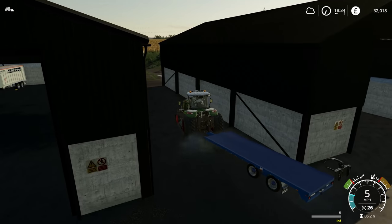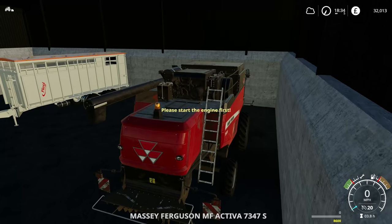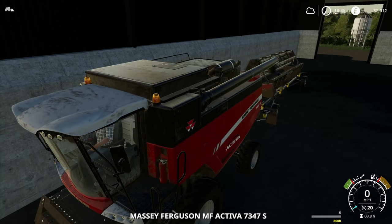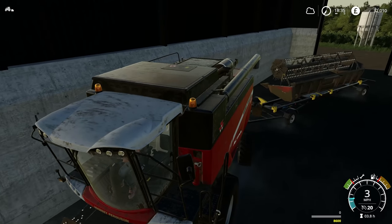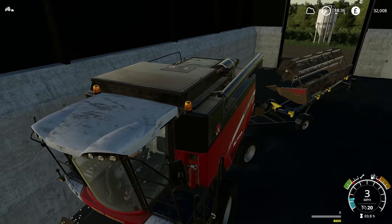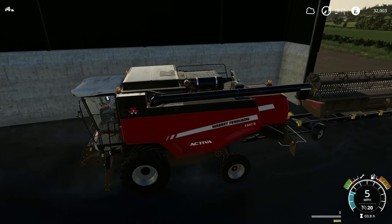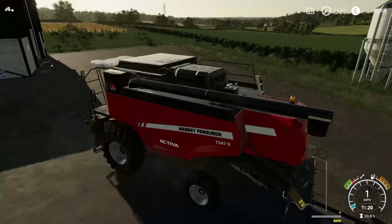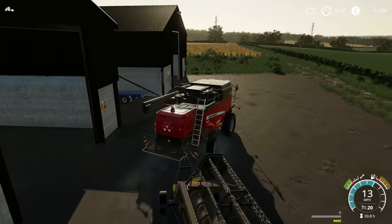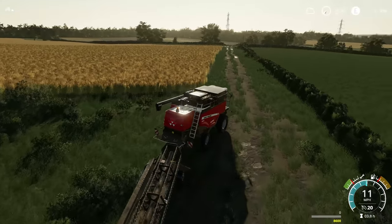My combine should be over here. As usual, I'm just going to take the headlands off, because then the worker in the stream can take over. Now I've got the fun of reversing this out of the door. I still don't have my Claas Lexion, but eventually we're going to get it. I might as well just put the header here - the header trailer can stay on the edge of the track.